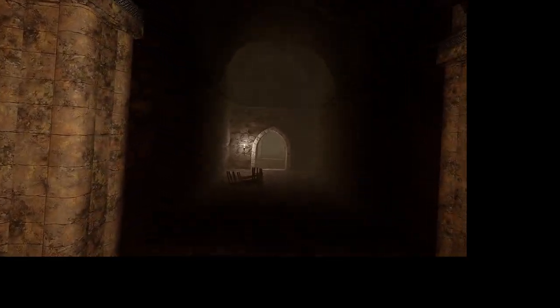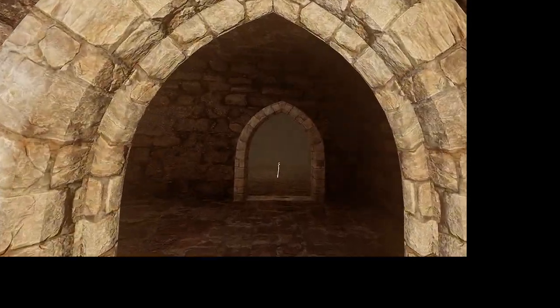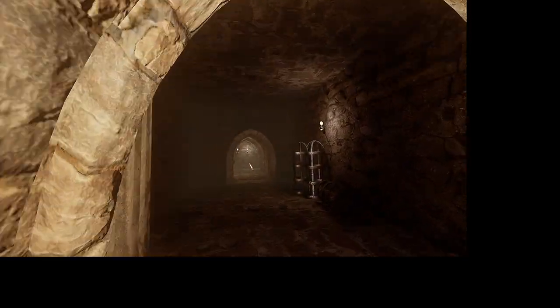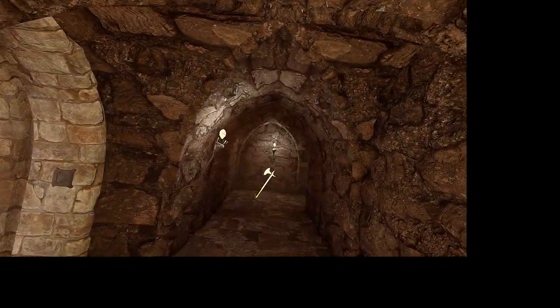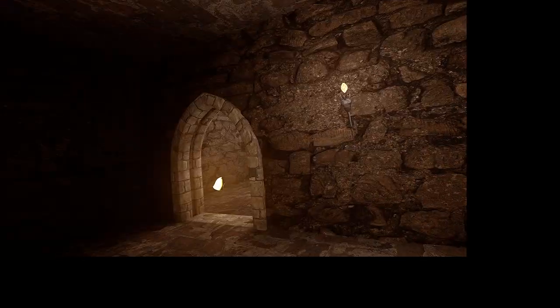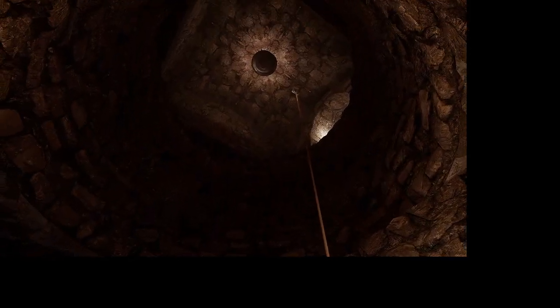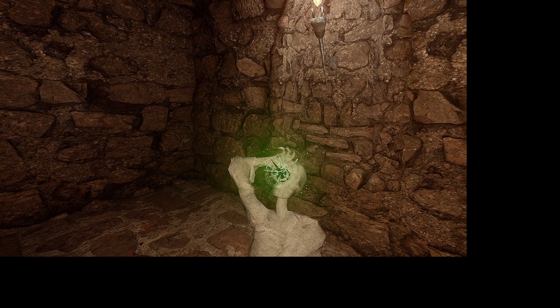This labyrinth is randomly generated, so there's no real solid advice I can provide as to how to navigate it. That's why I put these waypoints here, so as not to waste time navigating it myself. Thankfully, this room with the rope is consistent. We're going to ignore the rope for now, take a left, and this will be the third stone seal.